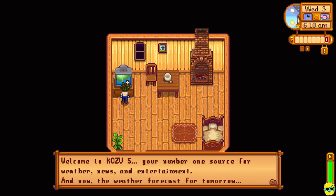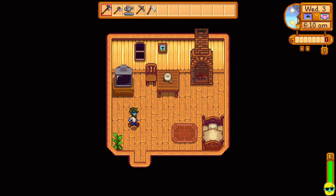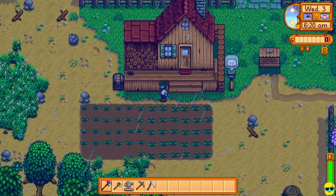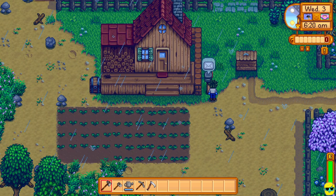Let's check the weather report, and it says that tomorrow it's going to be clear and sunny, so we're only going to get this day to benefit from the rain. But you can see, look, all of our crops have that nice dark brown soil, meaning that they are watered. We got some mail, let's check it out.